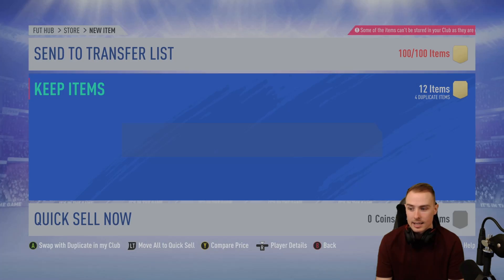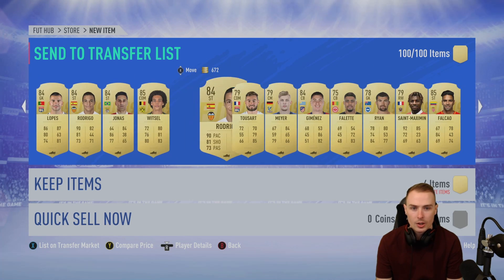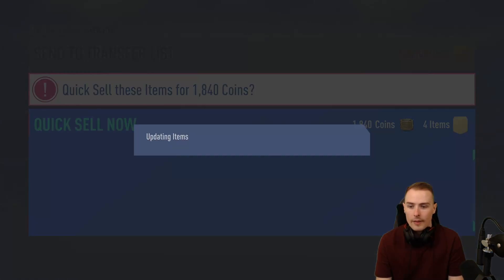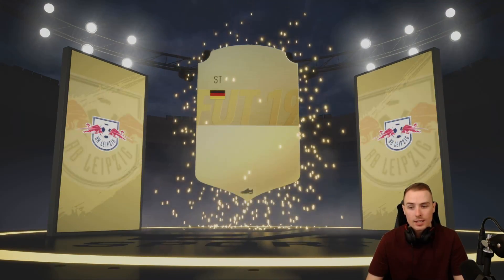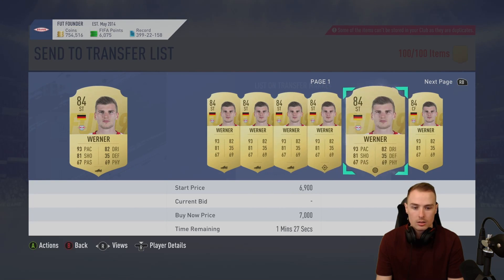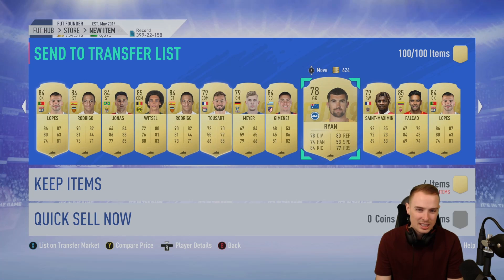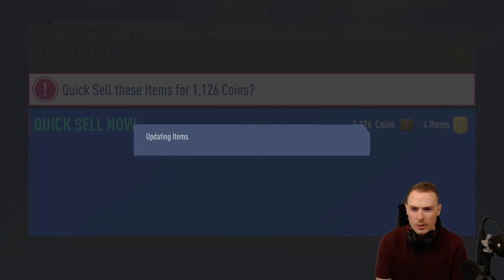Prime Electrum Player Pack here. No walkout. Board again - we've had a board in the majority of these packs. Timo Werner, very nice indeed. 84-rated Timo from the Bundesliga. I don't know how much he's actually valued at, but he is a duplicate so we're going to keep him - that's like another 6,000 coins there. We'll get rid of Ryan and keep Timo Werner. I think we're now at three packs left - yeah we are. A rare mixed player pack at the end as well. No walkout here, no board this time unfortunately.